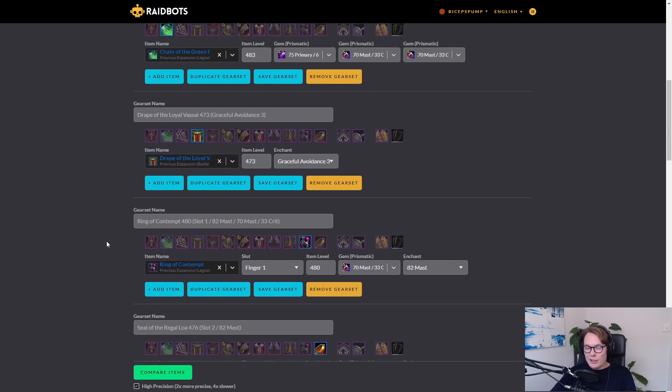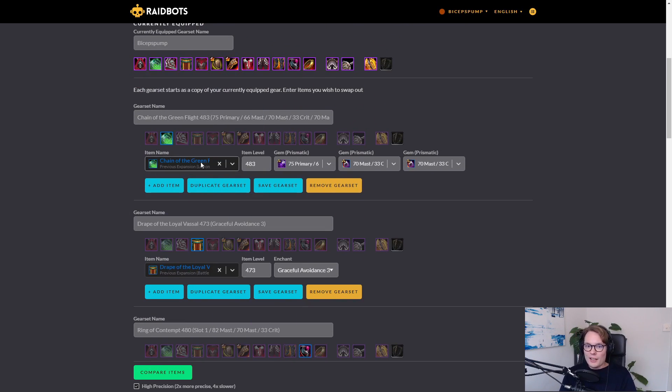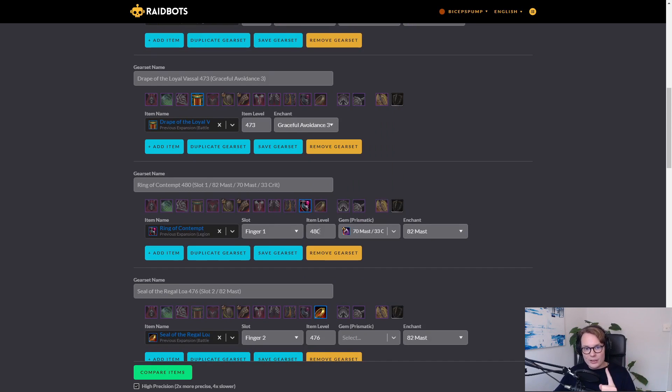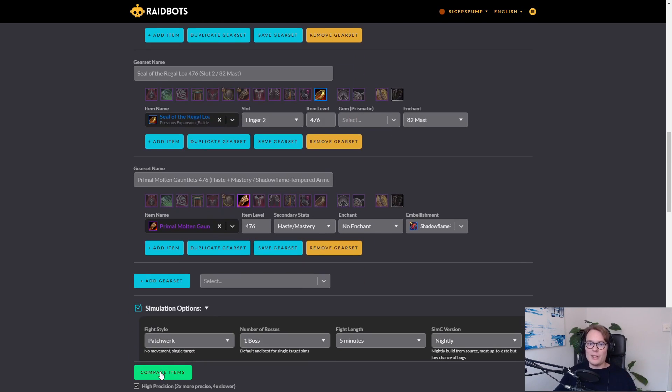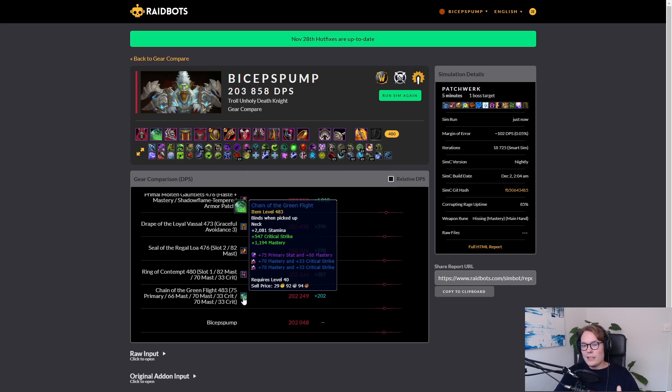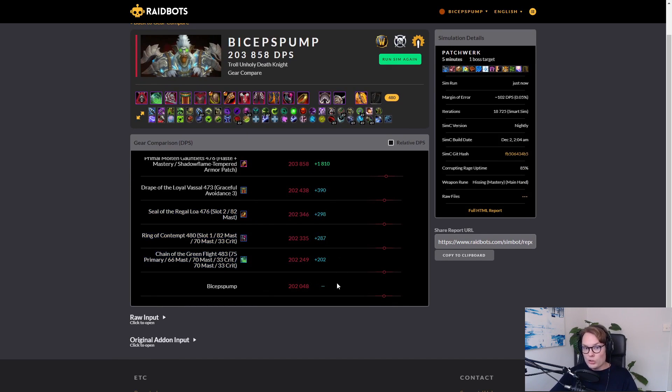The second thing I use Gear Compare for is aspect or crest upgrades. If you have a set of gear pieces and want to figure out what to upgrade for the most DPS, go into Gear Compare, select every piece you could potentially upgrade, move it to the next upgrade level, and sim all of those. That gives you a nice list — for example, spending 15 crests, which upgrade gives the most DPS? You can also compare spending 60 crests on one crafted piece versus spending 15 crests on four other upgrades.